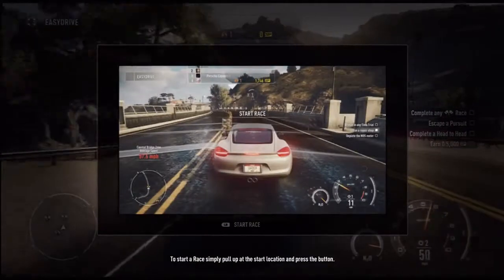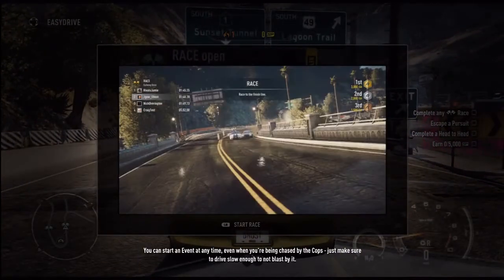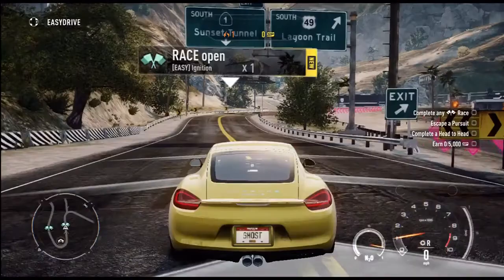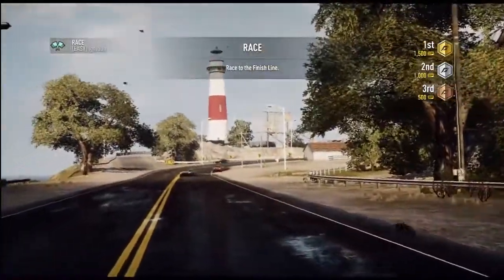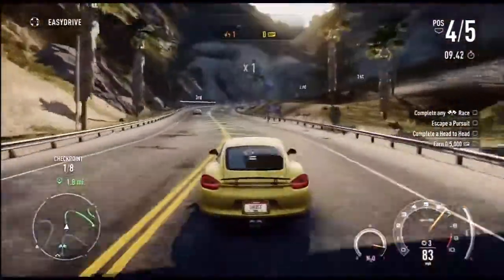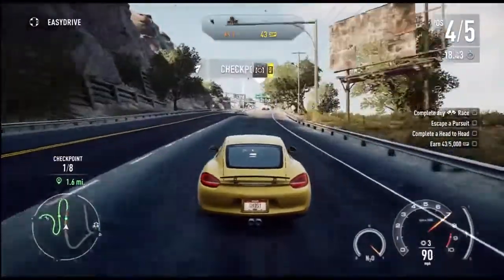To start a race, simply pull up at the start location and press the button. You can start an event at any time, even when you're being chased by the cops — just make sure to drive slow enough to not blast by it. You can also start head-to-head races at any time by getting close to another driver and pressing the same button.